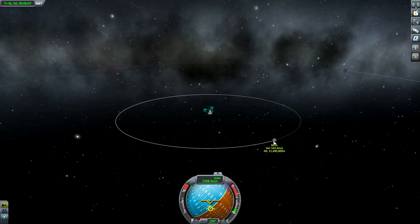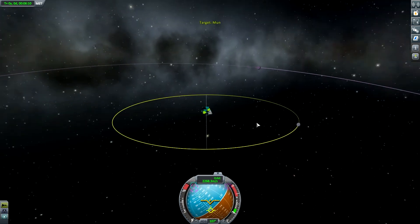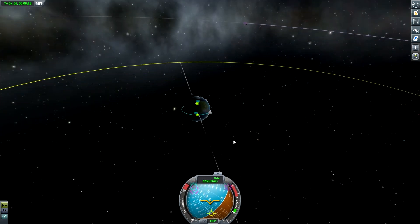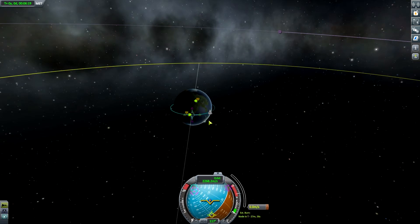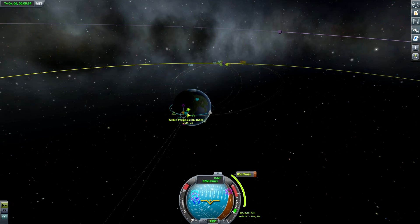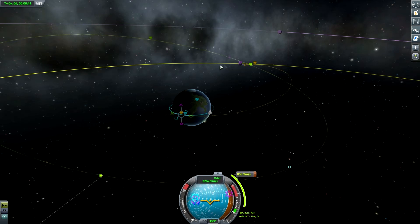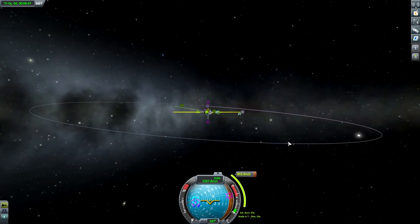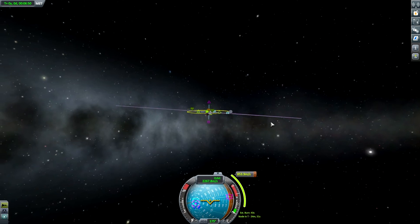Let's go ahead and set the moon as our target. What is our inclination difference? One degree — not bad. It looks like this time we'll be catching the descending node, so we don't even have to adjust our orbit at all. We need to fire a little early. What I'm going for is a pretty close periapsis that will kick us out to Minmus' orbit — that's fairly close. We'll cross that bridge when we get there.